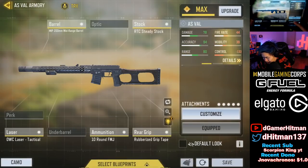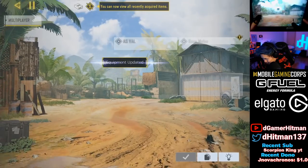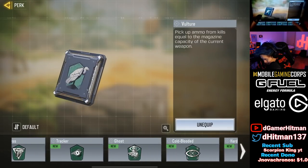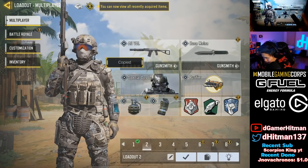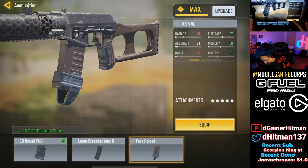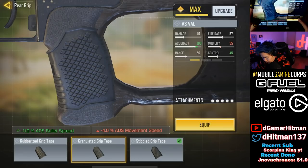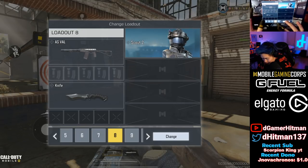I have a feeling that ADS spread accuracy isn't going to matter much. So we'll do two builds. We'll start with the non-attachment base build — granulated laser sight, steady stock — and see what the base gun comes with.